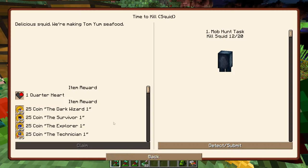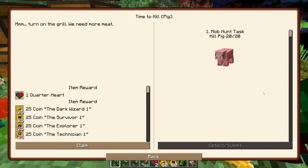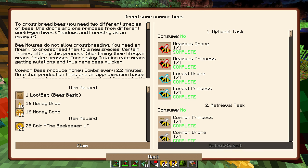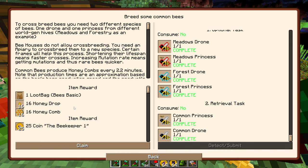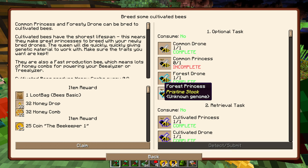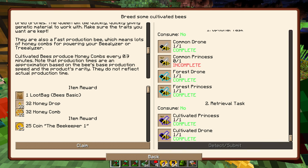Okay, let's do our quest stuff. While running over there I killed some cows. So for bee breeding: we took meadows and forest and created common - we got that done. Then common to forest gives you cultivated ones, which we got as well.